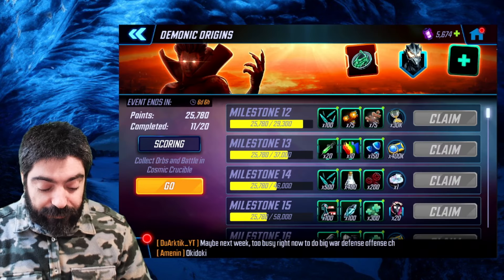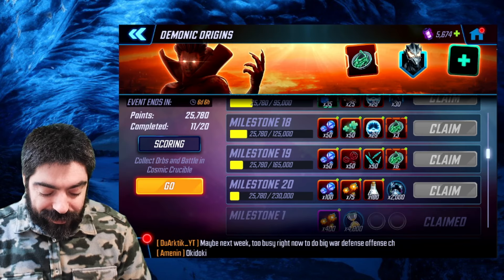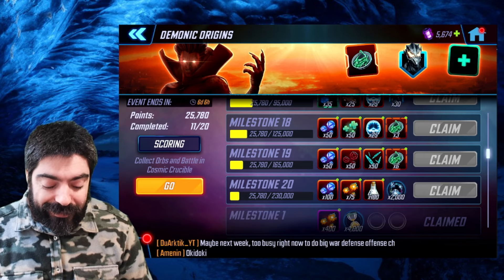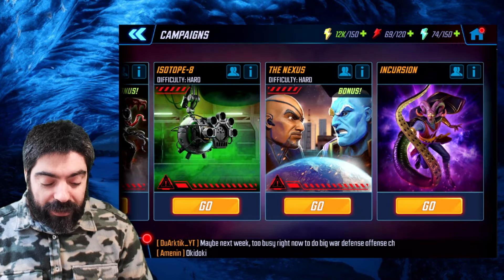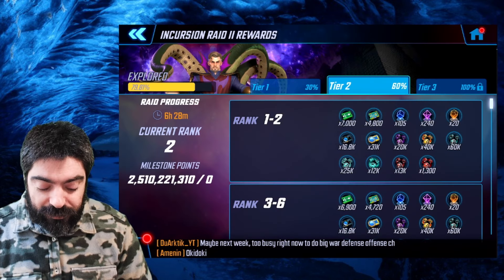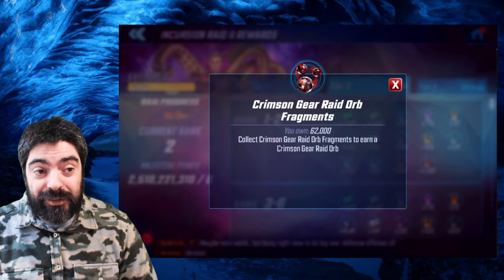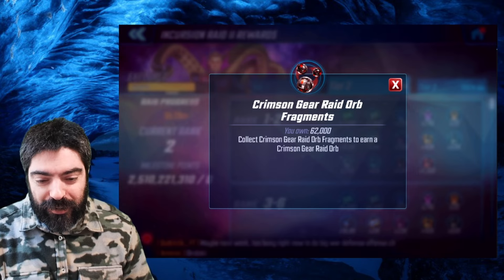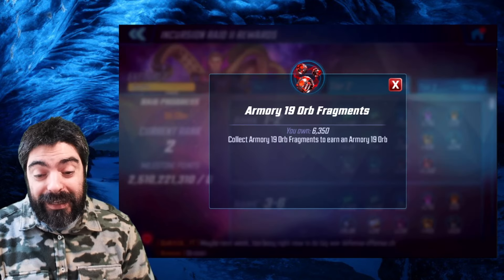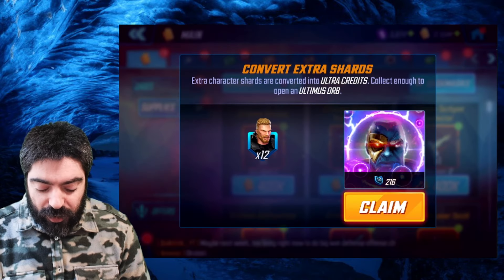Demonic Origins is the first event that allows you to obtain crimson gear, and it also has alien spores, diamonds, and catalysts. However, we are already getting crimson gear from the incursion raids on difficulty 2, and the crimson gear raid orb gives you the same gear you'd get from this event. The orbs that really matter are the Armory 19 orbs — those are the uniques and mini-uniques.